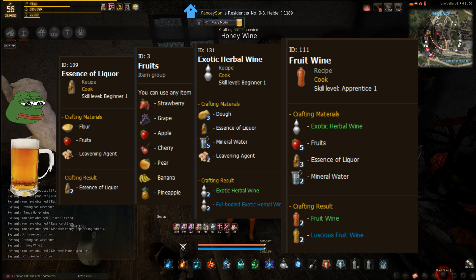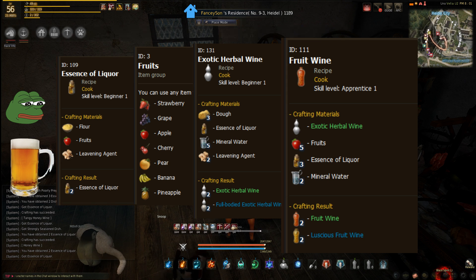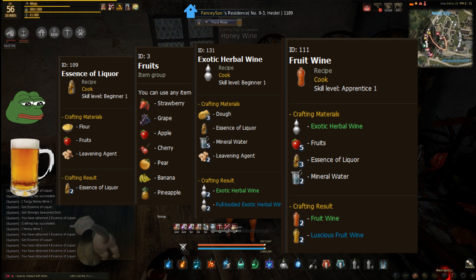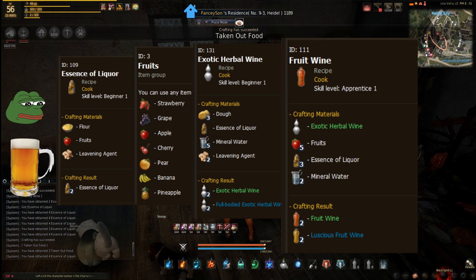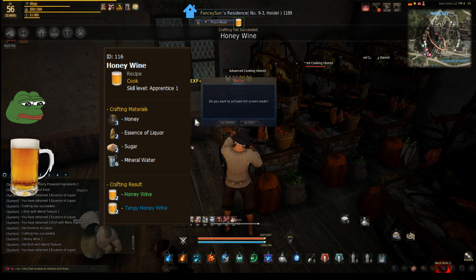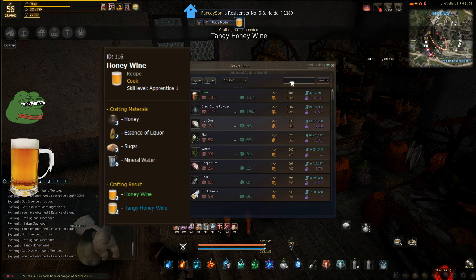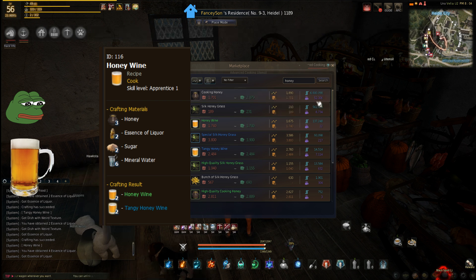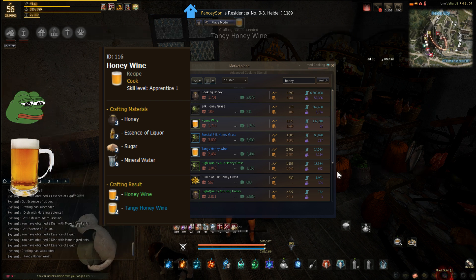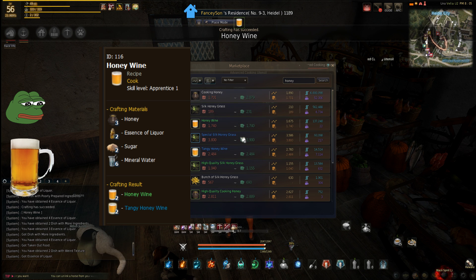So essence of liqueur — you can just make 20, 50,000 stored, same with beer. And then you can go to do the fruit wine, which is something for fishermen, and you can pretty much always sell that — it's useful in a couple of different meals. You can see from this one item you're going to be able to do three different things; it's really hard to run out of stuff to do even if you play all the time. Another interesting one here: Honey Wine. This is actually a really easy one too, because the honey is almost always in super high quantity on the marketplace, like 50,000. You've got the essence of liqueur you're already making, and the sugar and mineral water are of course vendor items. So that's a good option, plus you can use this for other things.